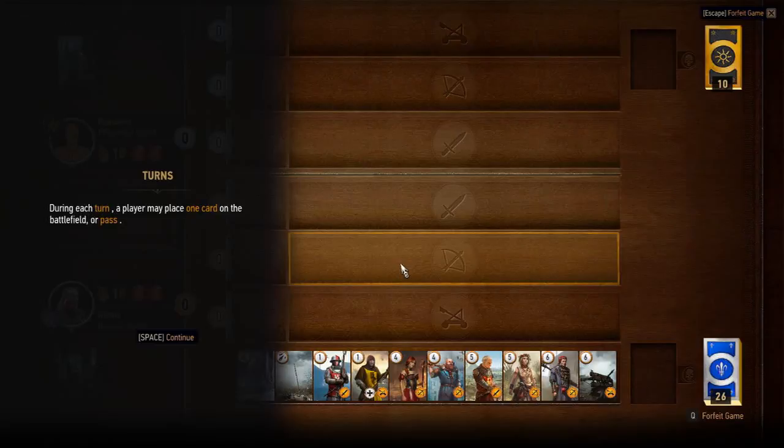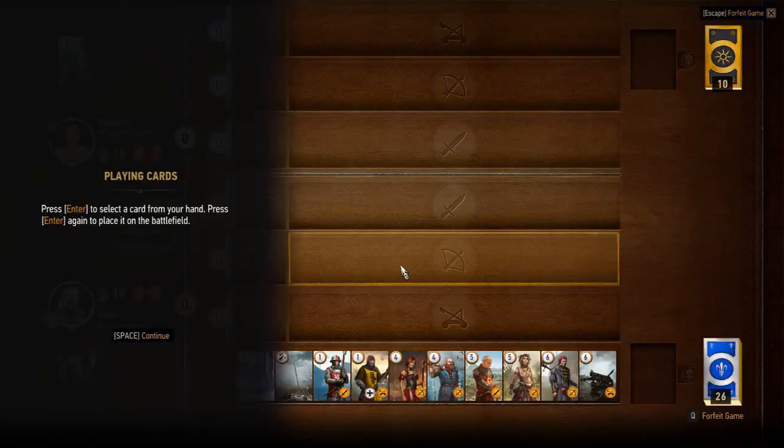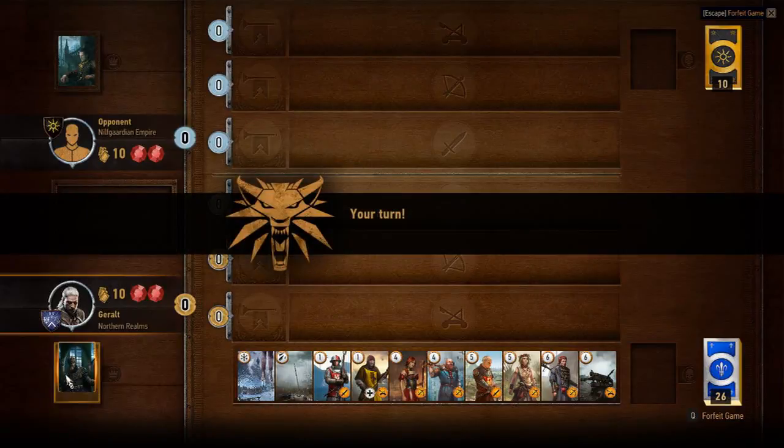Opponent's side is on the bottom, his side is on the top. We take turns. Your deck has a leader — a leader grants you a special ability that you can only use once during the battle, across all three rounds or however many rounds it takes. Enter to select a card from your hand.